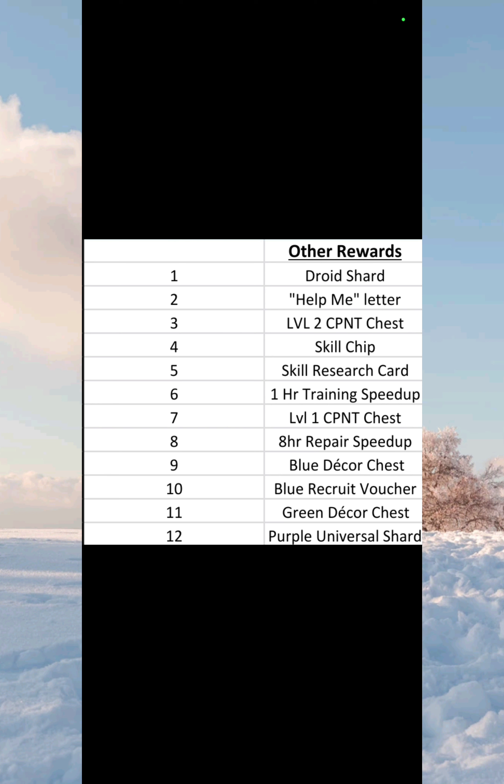In my opinion I would choose any of rewards one through nine over a pink tank or blue army any day, because that's going to get me a lot more reward. You can get between one and five of each of these rewards per time. My order is: grab rewards one through nine first, then pink tank, then blue army, and if I have to, I choose the heal.